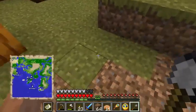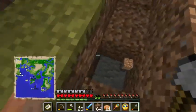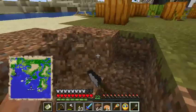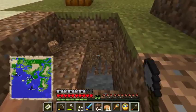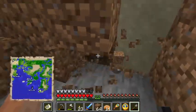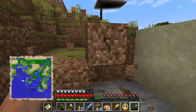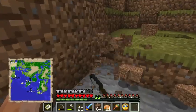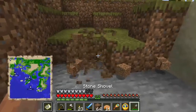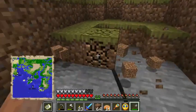The basic principle here is that you need to have a layer one block deep of water underneath your layer of dirt. Then you don't actually need to worry about proximity, because all of your dirt blocks used as farmland will be perpetually considered to be one block away from water, because there's water underneath.